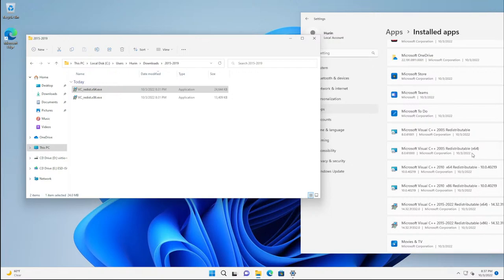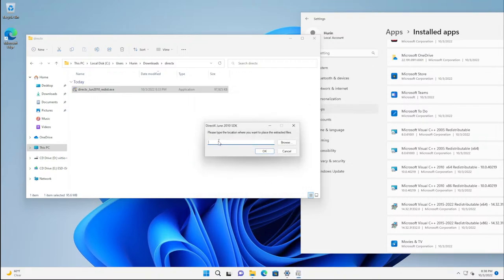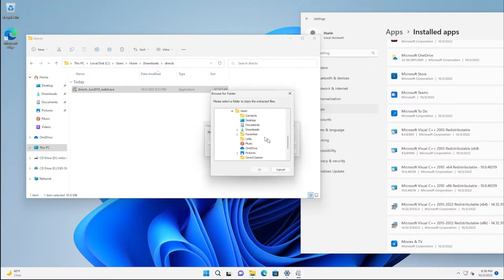You'll see two entries for each version because of x64 and x86. The 2005 version predates when they strongly differentiated them, so the basic one is x86 and the other is labeled x64. Now for the last prerequisite: the DirectX June 2010 redistributable. Right-click the file and run as administrator. This one is trickier — it first wants to extract its files to a location, and it will dump many files wherever you tell it to go.